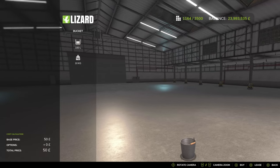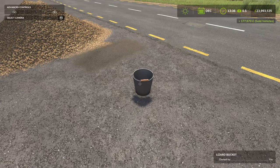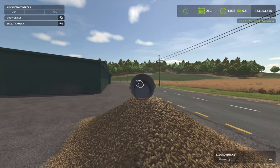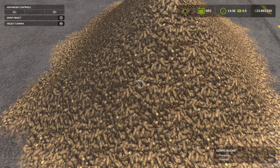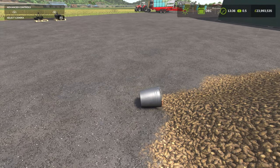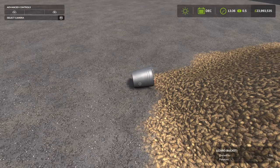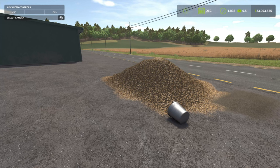One thing I've noticed with some of these bits of equipment is that the camera isn't fully aligned — maybe because modders don't yet have access to the new Giant Editor 10. But it's a nice little cracking mod. For example, you can scoop up potatoes and dump them out. For something like this, I'd personally use it for small farm operations — a handful of chickens, some wheat in a shed — just get the bucket, scoop it up, and put it into a trailer or take it to the pens yourself. That is the Bucket by Prishcap.